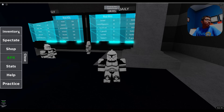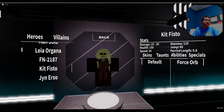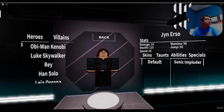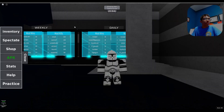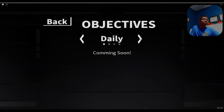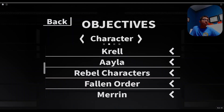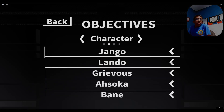As you can see in our inventory, all we have are the starting characters, except for the ones we bought. We need to get some more. Looking at objectives and characters, all of these characters probably are not unlocked yet. These only require objectives, so none can be bought from the shop.